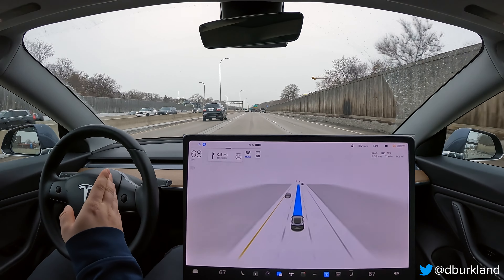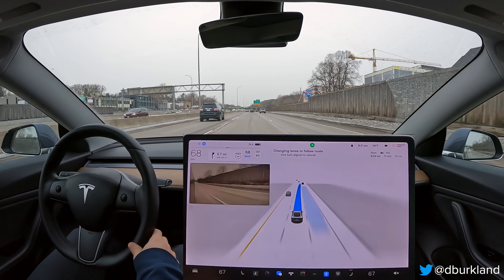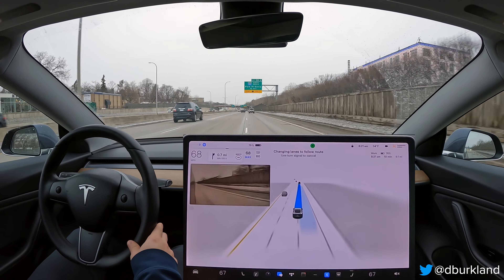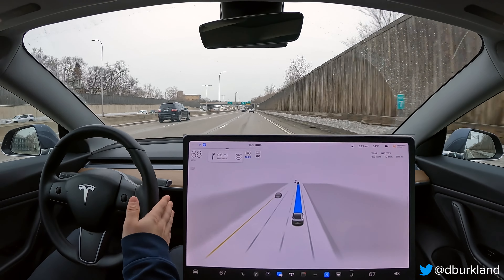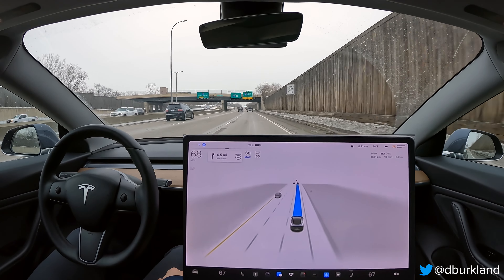Eventually this road will fork, and there'll be two lanes on the right and two lanes on the left. We want to be in the third lane from the left — so this one right here. We want to stay in this lane; we don't want to go back and forth, because that's what it would do before, and that would be wrong.